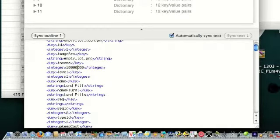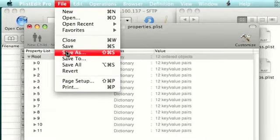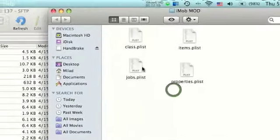You can change the name, you can change all of it — just go play around with that. Just make sure you don't make it over two billion dollars, because then it'll give you a negative amount. So don't make any of the money you get over two billion. Just save it and close out.